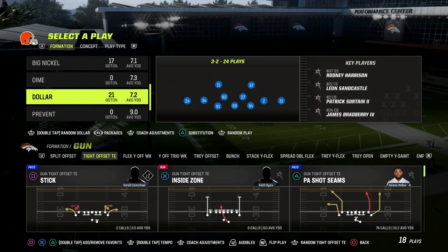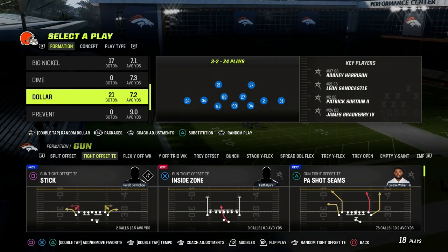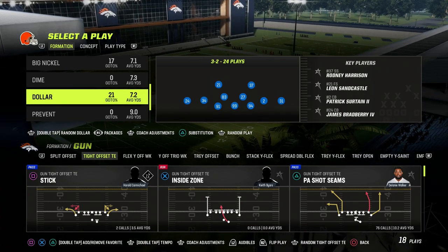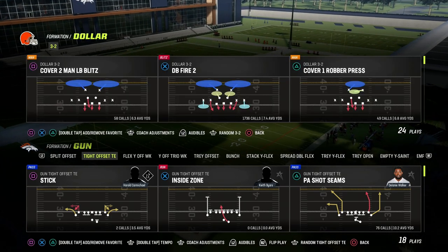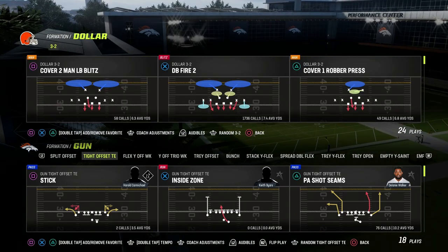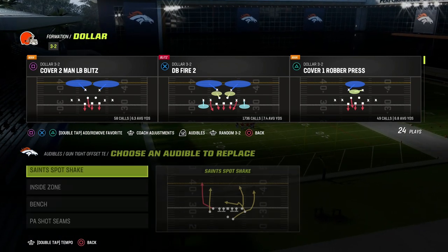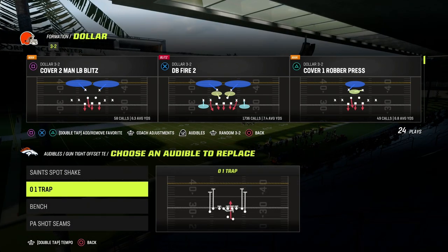If you want to get my entire $1.32 defensive e-book, we're in the 4-6 playbook today. You can get everything in the Patreon. We're dropping a ton of updates to Dollar. If you're not a Patreon member yet, it's only $10 to sign up, and it gets you access to all of our Madden 23 offensive and defensive e-books.